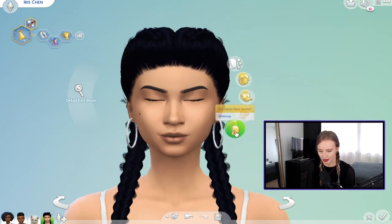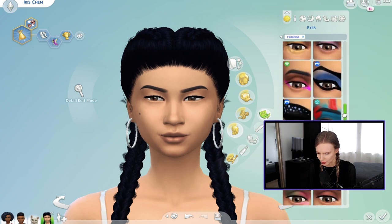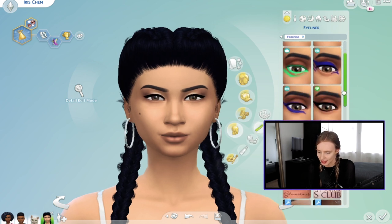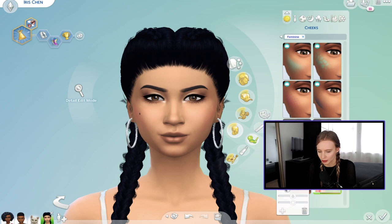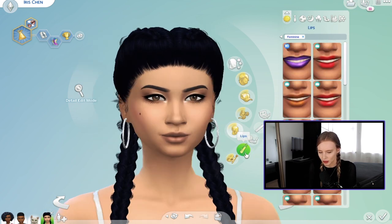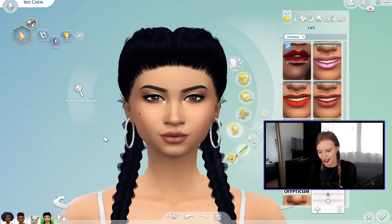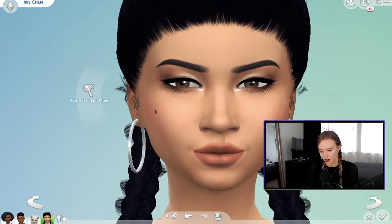Let's move on to makeup and then do her fashion. For eyes, I want some eyeshadow for her everyday look — nothing too crazy, maybe a little bit smudgy. For eyeliner, I use a lot of custom content ones — I like this one with the bright inner corner. I find a lot of blushes quite orange so I have to adjust it. For lips, let's do this one turned down a bit — it's slightly overdrawn, like the lipstick has been overdrawn, and I think it looks really nice.